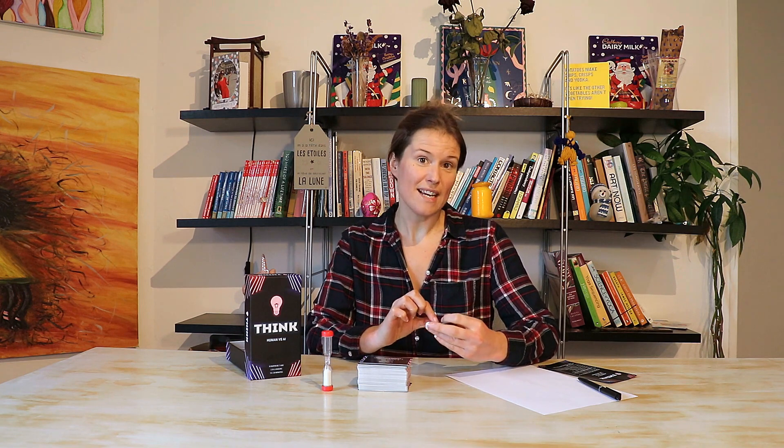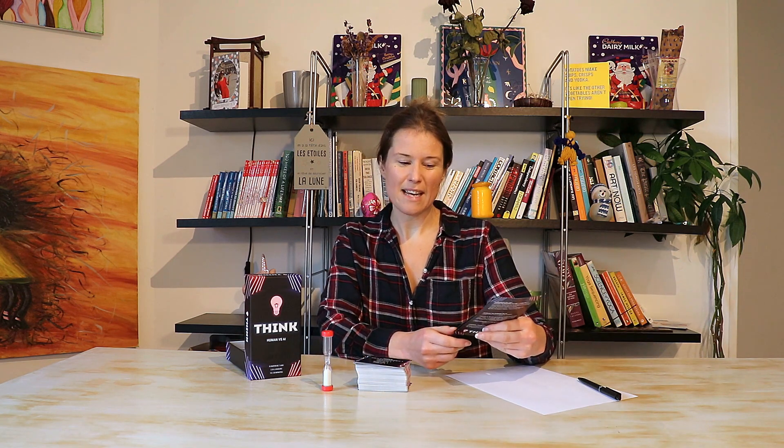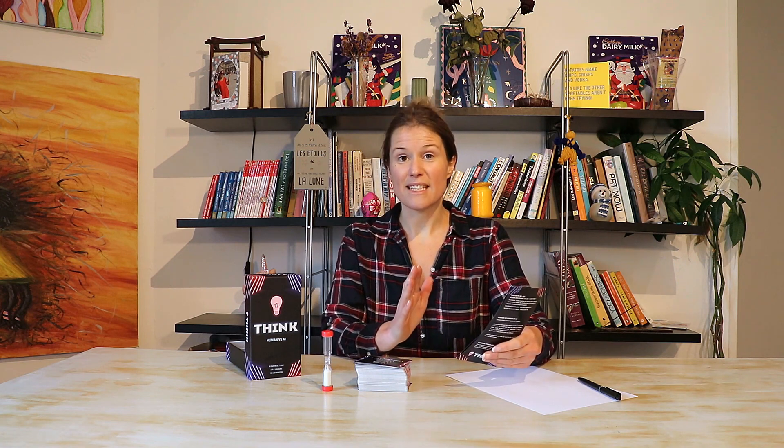We're going to play in six rounds and for each round we have a different category of words. On each card you've got words numbered one to six, going in order from different categories. Category one is fauna and flora or food. Category two is entertainment. Category three is a word from daily life. Category four is science and nature. Number five is history and geography. Number six is news, society and economy topics.